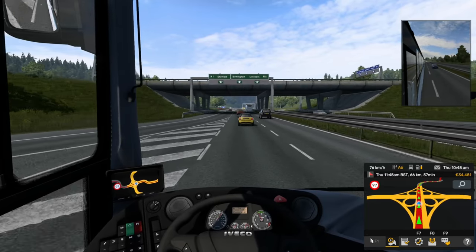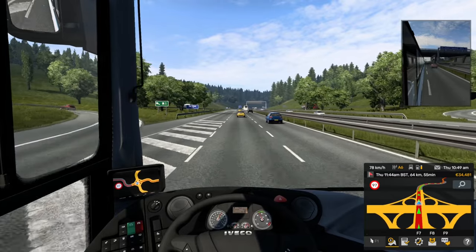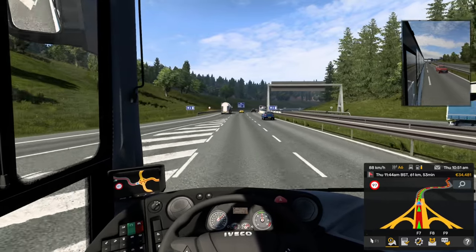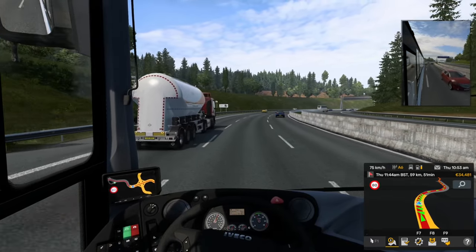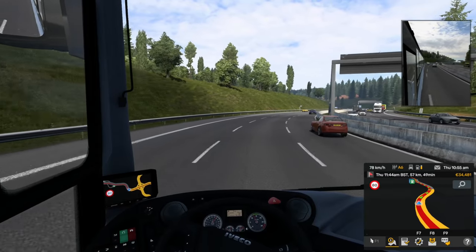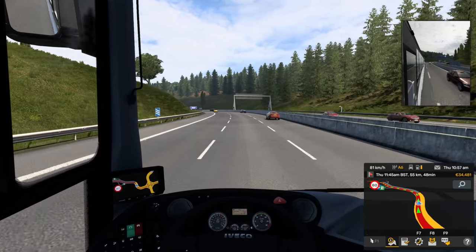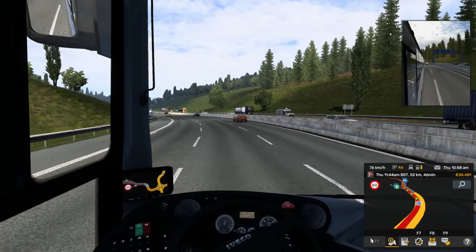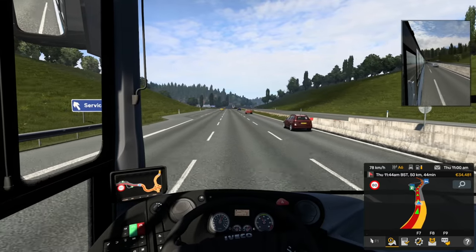I don't know if you guys keep up on it, but for sim rigging stuff — Moza has just come out with the stock, which is very cool. It's an add-on that's got like three different levers on it for windshield wipers, signal lights, and cruise control, just like you'd have in a real car or truck. They did announce that it's going to be usable on some third-party wheelbases, but they have no information yet as to what bases or how it's going to work. I'm sure there's going to be some kind of adapter you'll need to buy. The stock itself is quite a big unit and it's like $200.